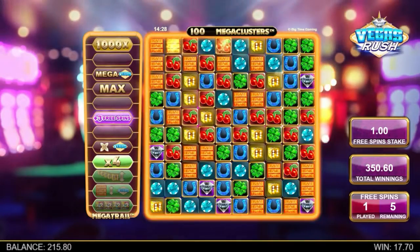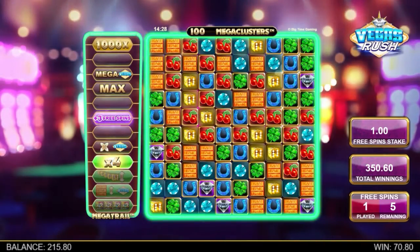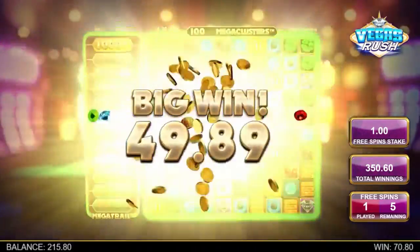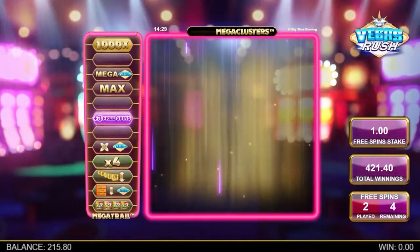Nonetheless, we do recommend looking out for those Multiplier Wilds. Up to five can be added from a single rung of the ladder, and all Multiplier Wilds in a cluster multiply together to create epic wins.